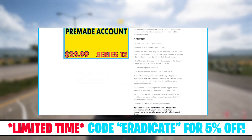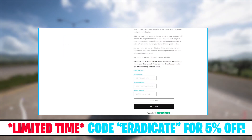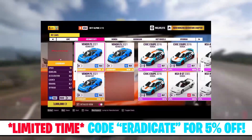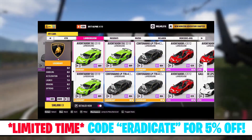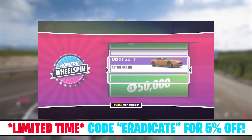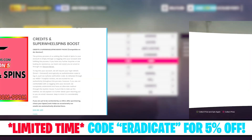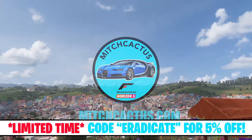Sorry to interrupt the program, but I have to let you guys know that there is now instant delivery on pre-made modded accounts, which includes getting all series 12 cars instantly, such as the Audi RS7, the Audi RS e-tron GT, and more. You can check out the new series 12 Forza Horizon 5 modded accounts and personal account mods now available at mitchcactus.com, the number one Forza Horizon service provider with over 4,000 reviews on their official Trustpilot page.